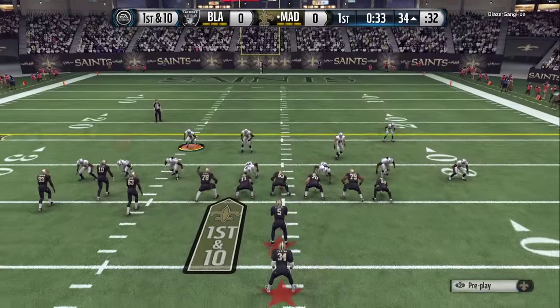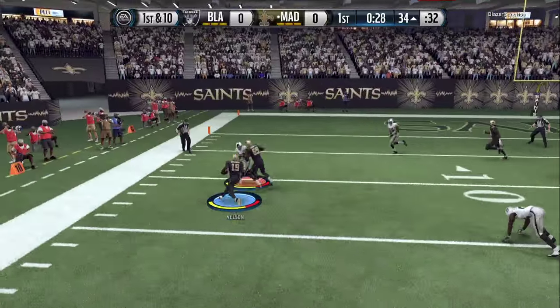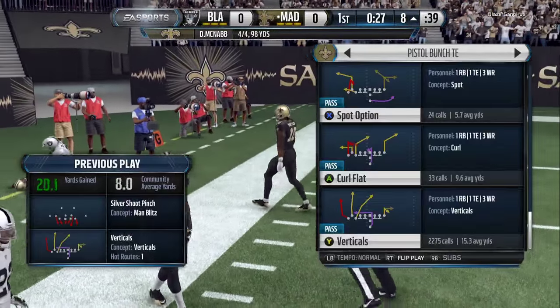Right here I know it's man-to-man. I leave Y on his original route and slant A — it's just a quick one-two read between A and B, a very quick read off that crossing route that B is on.